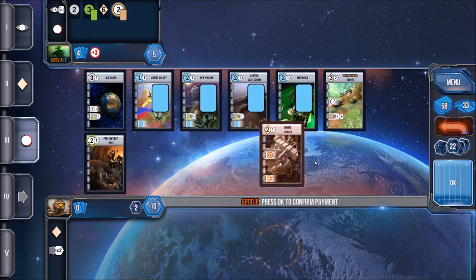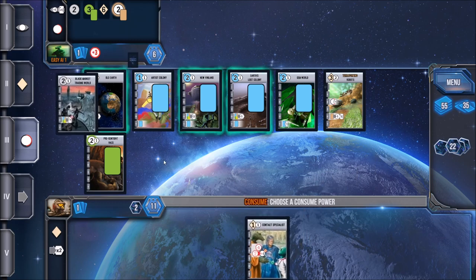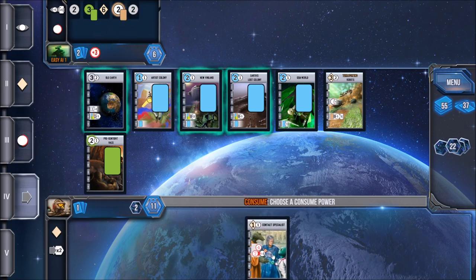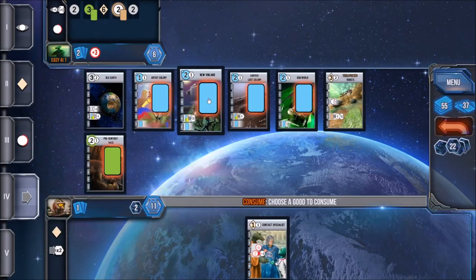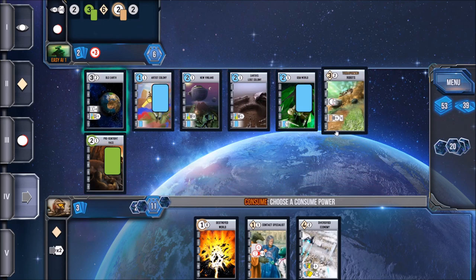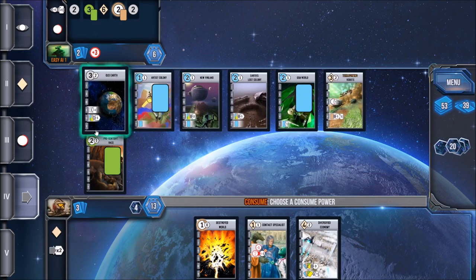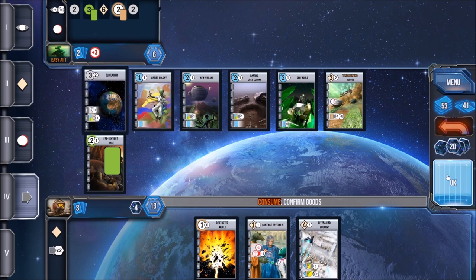The fourth phase, the consume phase, is about consuming goods that are on your worlds in order to gain either cards or victory points to further your empire. The fifth phase, produce, is where you can actually place goods onto your worlds. If your world has a specific color to it — say blue or green — you'll produce that particular good during that phase. Each world can only produce and hold one good at a time.